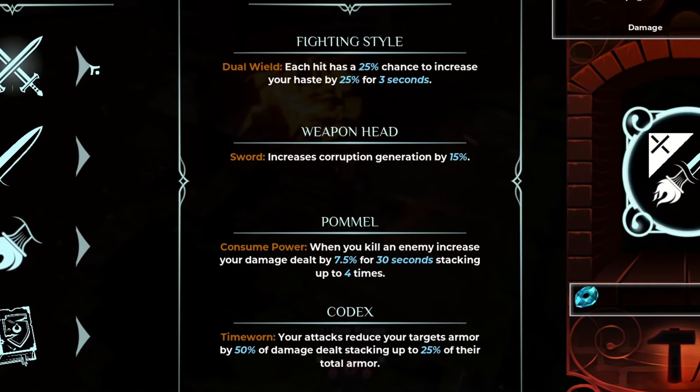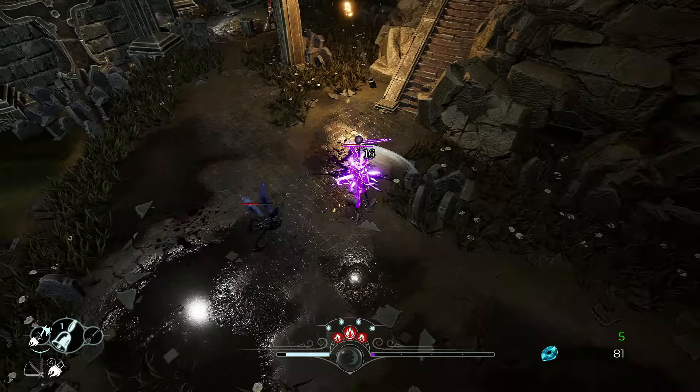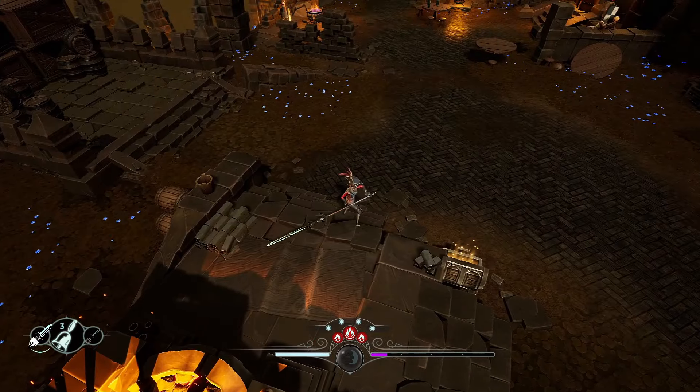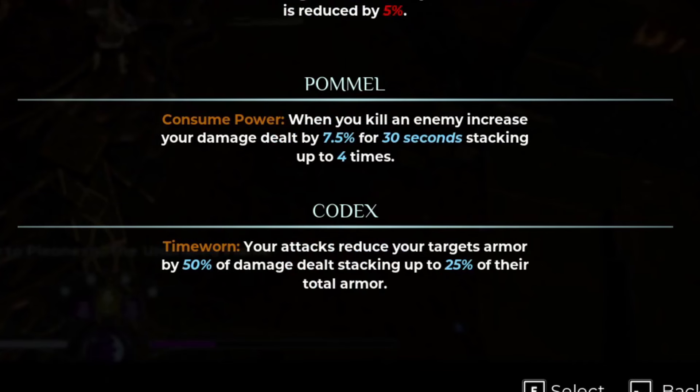There are four key components that go into a crafted weapon: the fighting style, weapon head, pommel, and codex. Fighting style differentiates how you swing your weapon, like stabbing or slashing, and can add effects like stun chance or longer parry windows. The weapon head dictates the actual type of weapon you're creating, like an axe or sword, and the pommel and codex essentially slot in additional on-hit effects, like a stacking damage buff or enemy armor reduction.